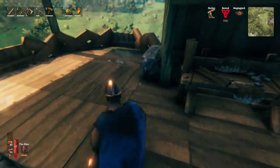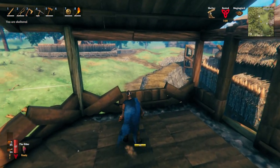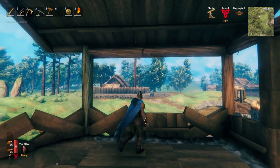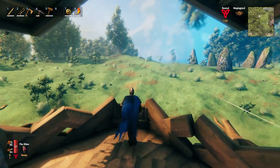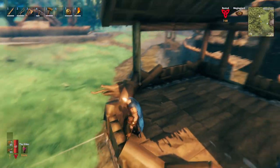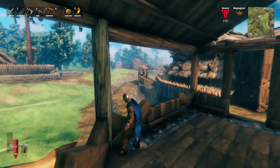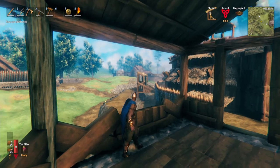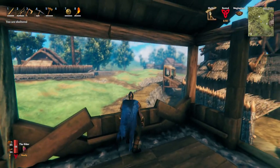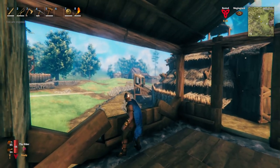I might put a chest either side with feathers, flint, and wood so we can keep crafting arrows. Look — there's our little area with the pine trees that we put in, and you can see right out from here so you can spot any trolls coming. From here the other gate is just around there, so I might take these small shooting towers out completely because we can fire from the side and don't need them.